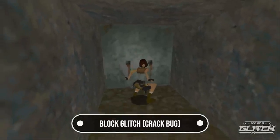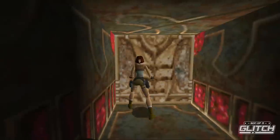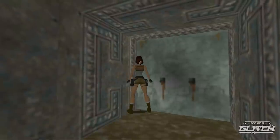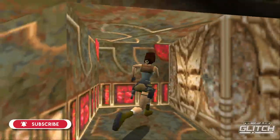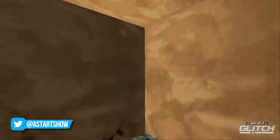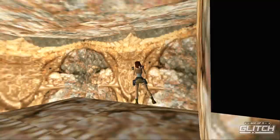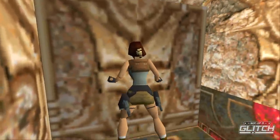At many times in Tomb Raider, Lara has to push giant blocks around to solve puzzles or because they block the path forward. Where the corners of these blocks meet the corner of a wall, it's possible for Lara to jump through the seam as long as there's space to land on the other side. By standing at roughly a 45 degree angle in the corner and jumping forward, Lara clips through the seam — creating shortcuts, skipping puzzles entirely, or avoiding pushing blocks into their intended position.